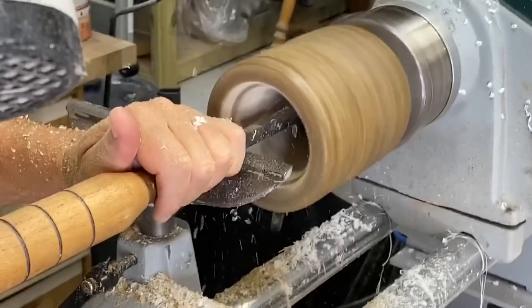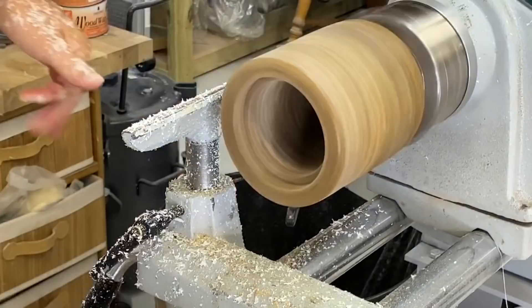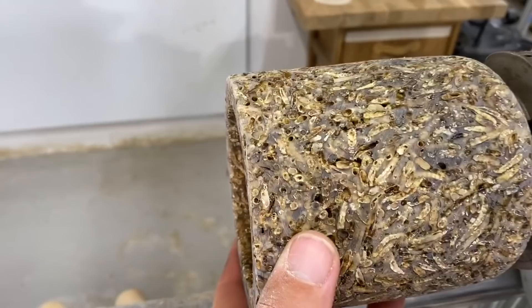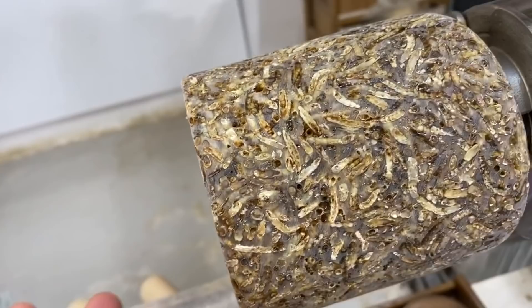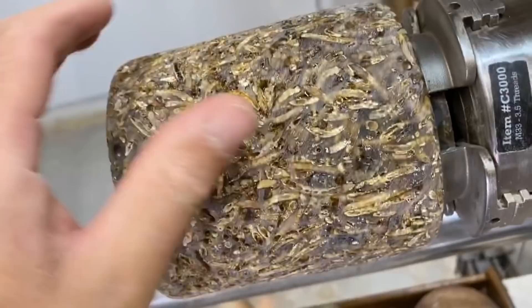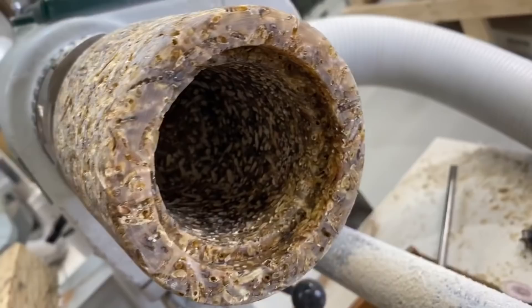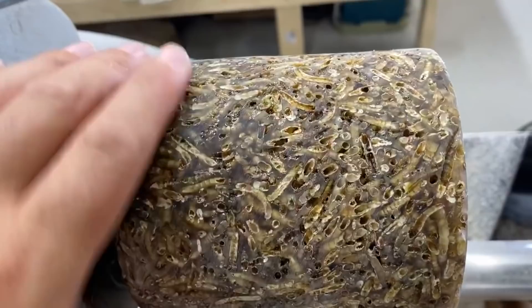Oh, they still absolutely stink! Now although these worms haven't really turned very well, they actually look kind of funky. Look how this has turned out — I've just hollowed it all out. Obviously it's not got a smooth finish, but actually the finish is quite cool. I think I'm going to make a little wooden lid and that might look quite nice. It does still smell of worms — dead ones — but it looks kind of groovy. It's like Weetabix or shredded wheat or something. I'll give it a bit more sanding and stick some Yorkshire Grit on it, and then we'll make a cheeky little lid.